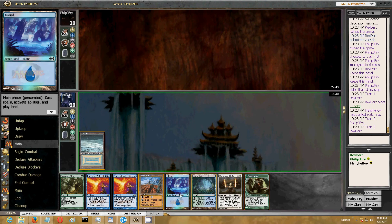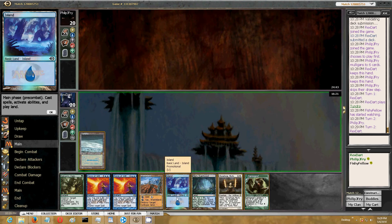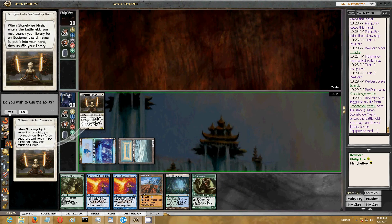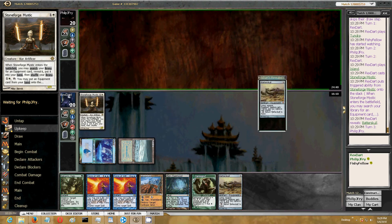Getting the Stoneforge Mystic out, keeping up Nature's Claim - unlikely to be good if he just goes off. He hasn't done anything on his first two turns. He mulliganed to 6 on the play.